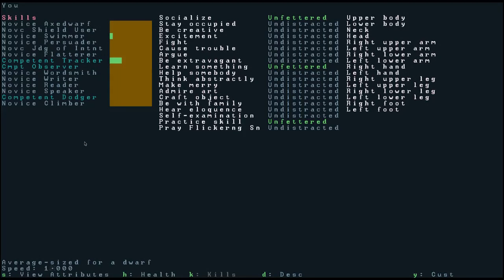These are the skills we started with when we built the character — we have novice axe dwarf, novice shield user, and so on. You'll see as well that they're all brown, and what that means is that as we get experience to go to the next level — for instance to go from novice to adept — it will turn green. I have two things: novice swimmer and competent tracker, and they have had some improvement.